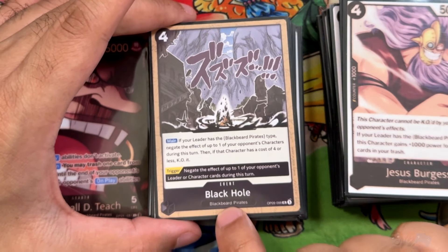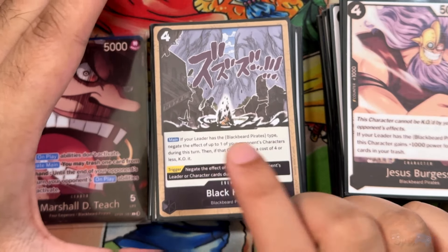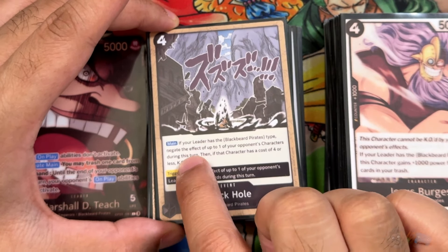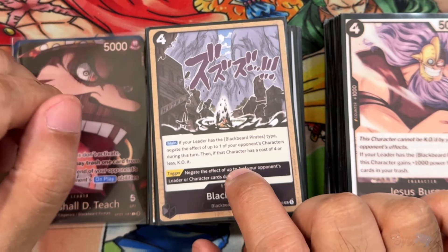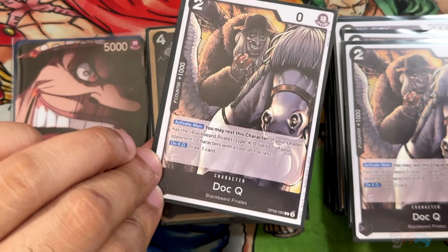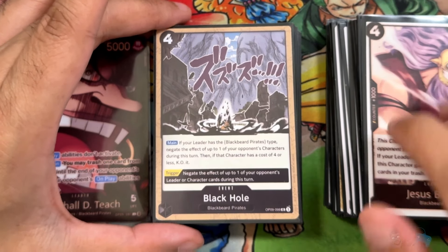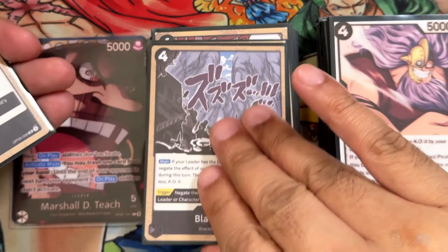Now we have Blackhole from OP09. If your leader is Blackbeard, negate the effect of an opponent's character, then KO it if it's 4 or less cost. This works really well with your cheap cost reductions — Tempest Kick takes it down by 3, so you're KOing a 7-drop. The negate effect has some good uses, like stopping a Borsalino or negating draw-on-KO effects. The trigger negates a leader or character's effect during this turn. Running 2 of these.